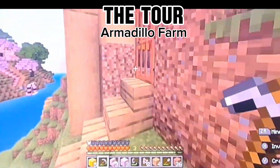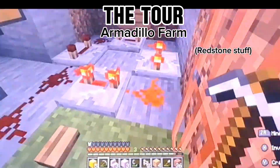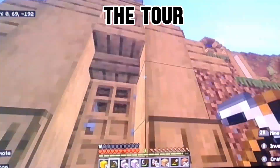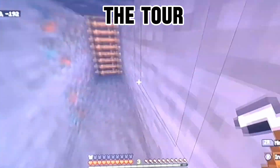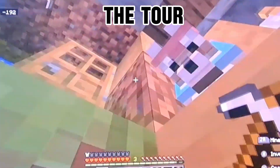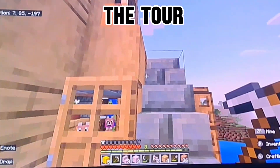And this is all the redstone. Now let's go see his base. So this is the entrance to his base. Since we live in mountains, he has a ladder system. I'll just have a pathway. It's quite hard to get up this. Let's go see his base.